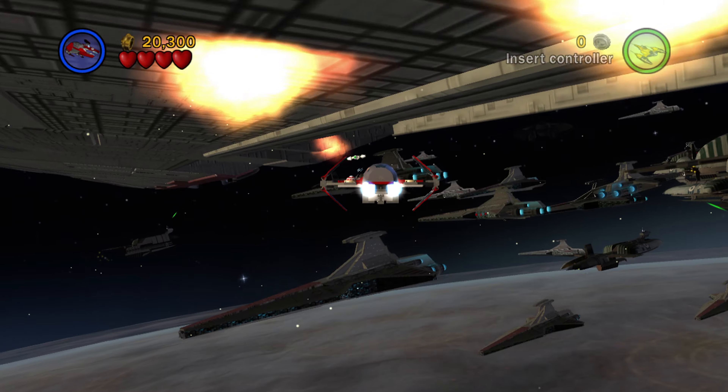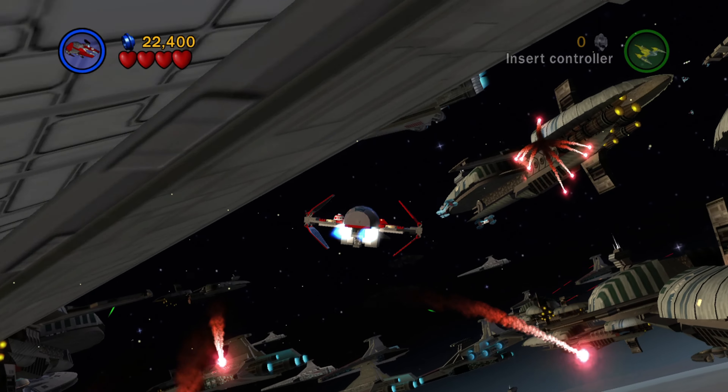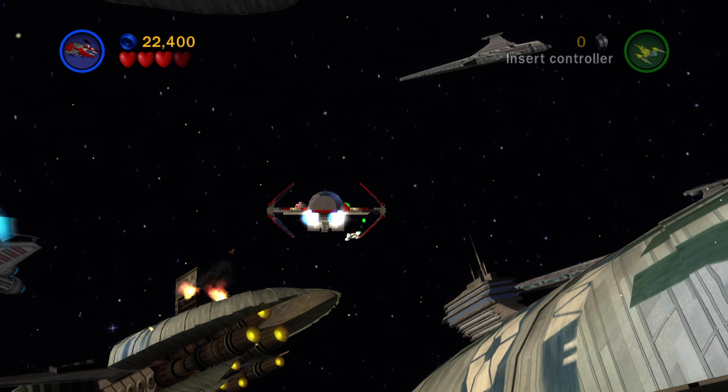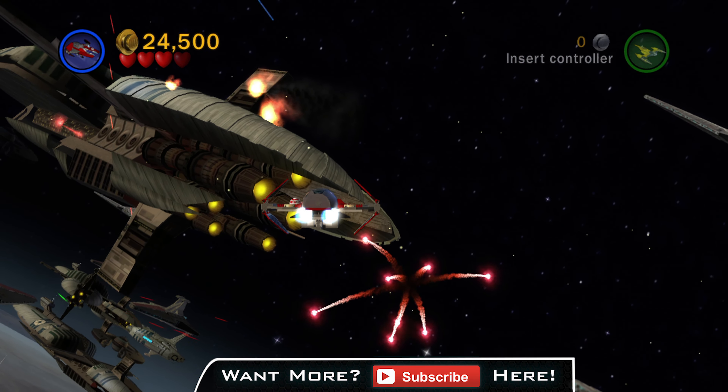Minikit number four is right here on the bottom of this Republic ship, right in the middle of your screen — pretty hard to miss. Continuing on, there's another minikit right here in the middle of the screen again, in the middle of space.